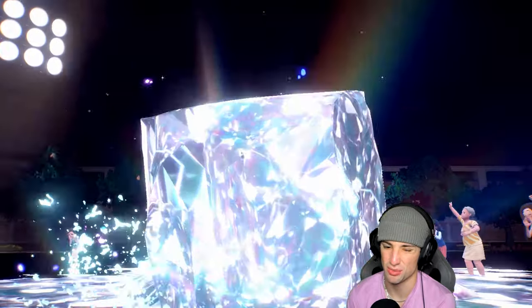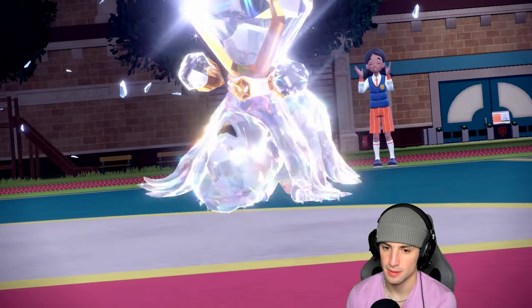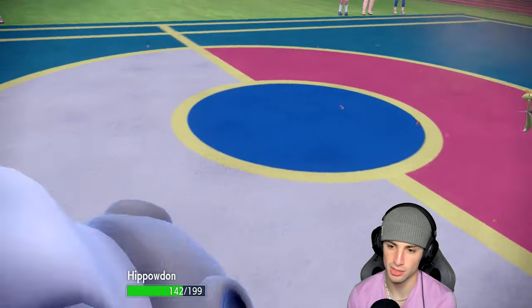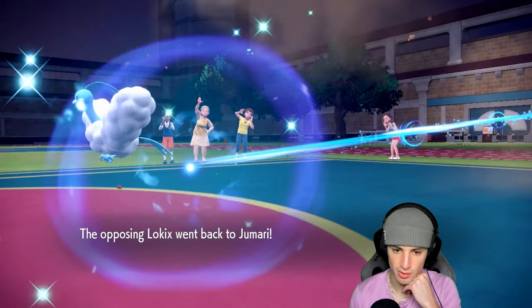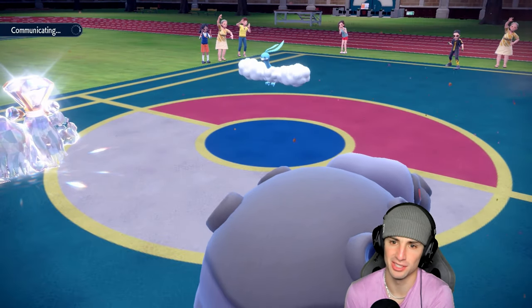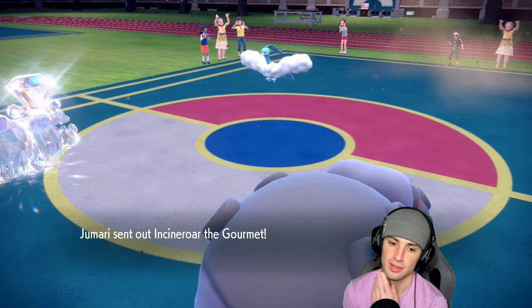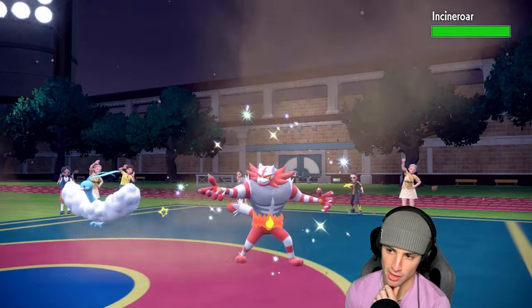I'm going to Tera my Houndstone into normal just to protect it from sucker punch or anything along those lines. Low kicks ends up U-turn pivoting, which is fine — I'm yawning into this slot and the rocky helmet does some damage. Incineroar could be flying out here — I don't mind too much since I've got clear amulet and Hippowdon is just here pestering around.